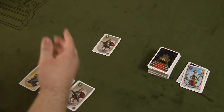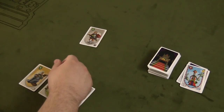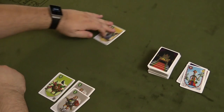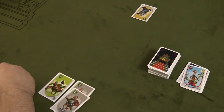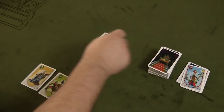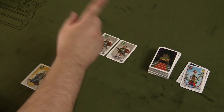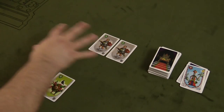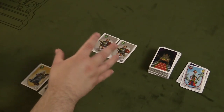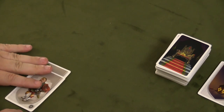On your turn if you flip over a card you don't want or can't use, you can swap it with somebody else and take one of their cards instead. Additionally, if you flip over the same number as the previous card, that gives you the ability to destroy one card from anybody else on your turn. So on your turn you're pushing your luck, possibly swapping with other players, or destroying something from somebody else's pile.